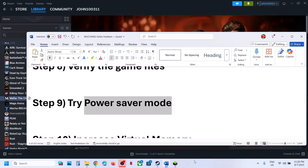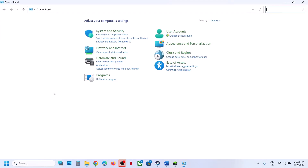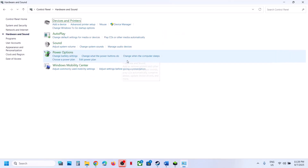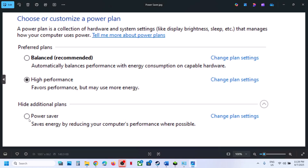Still not working? Try Power Saver mode. Type Control Panel in the Windows search box, go to Control Panel > Hardware and Sound > Power Options. You might see Power Saver listed here. Select Power Saver and relaunch the game to check. You can also try Balanced or High Performance. Check which one works best for you — try Power Saver first.